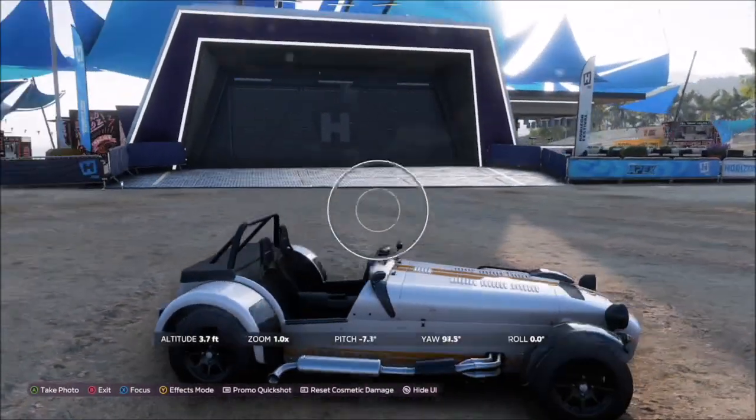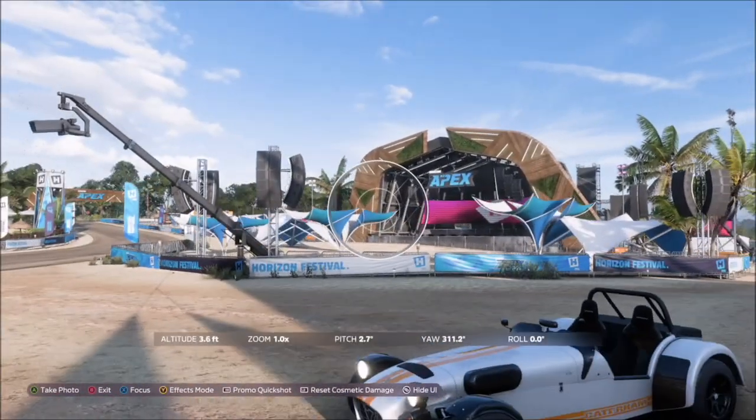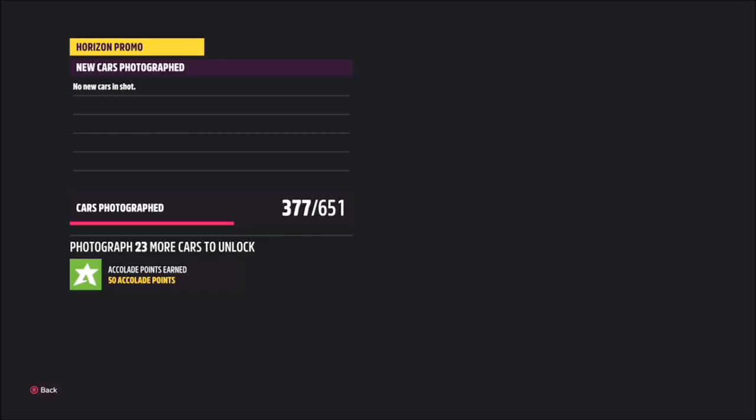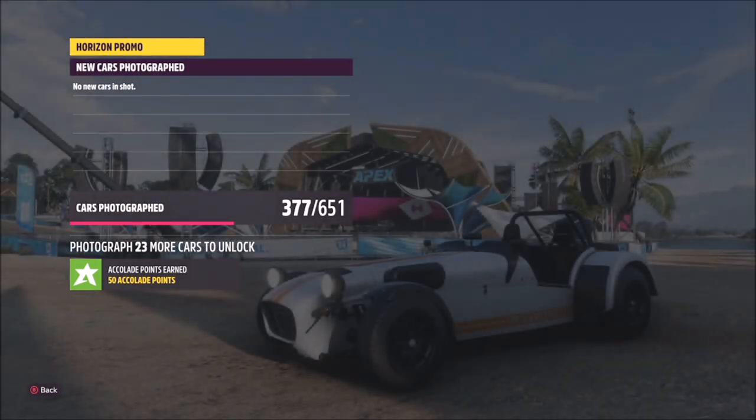When you get there in your Caterham, just bring up the camera, hit the right trigger to take a quick Horizon Promo shot, and it will pop up with two tick boxes — one saying you've taken the photo in the correct location at the outpost, and one saying you've used the correct car.